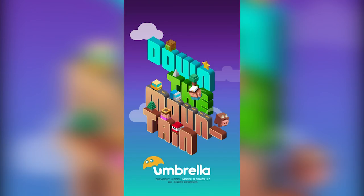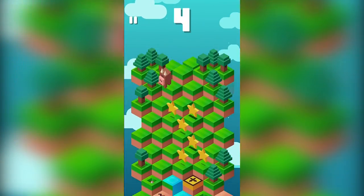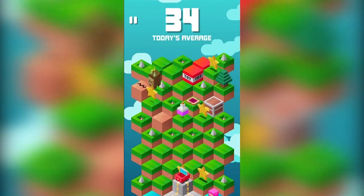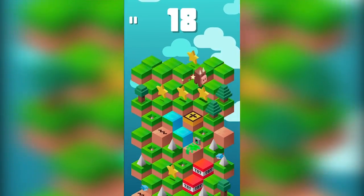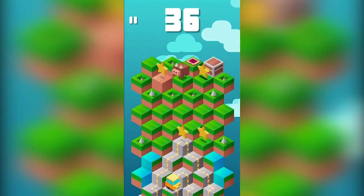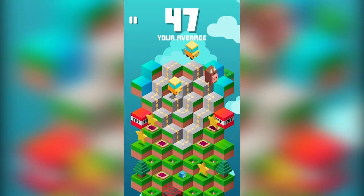The hidden gem game this week is Down the Mountain. Avoid lava, spikes, poison, and other dangerous obstacles as you seek to go down the mountain. You only have two choices each turn, but be sure to plan ahead so you don't get trapped. You also need to move quickly enough to avoid the dangerous obstacles thrown in your path. Collect keys to unlock chests in order to collect new characters to play with.